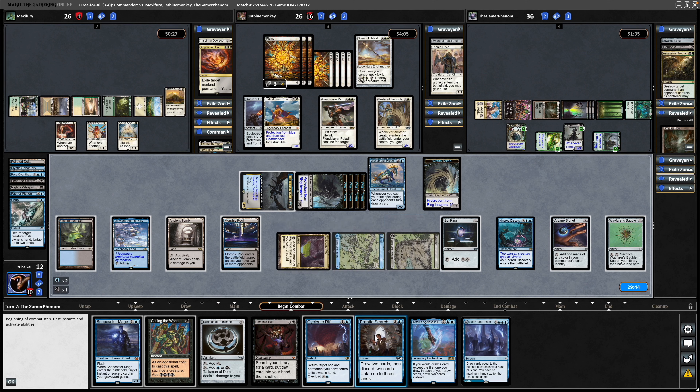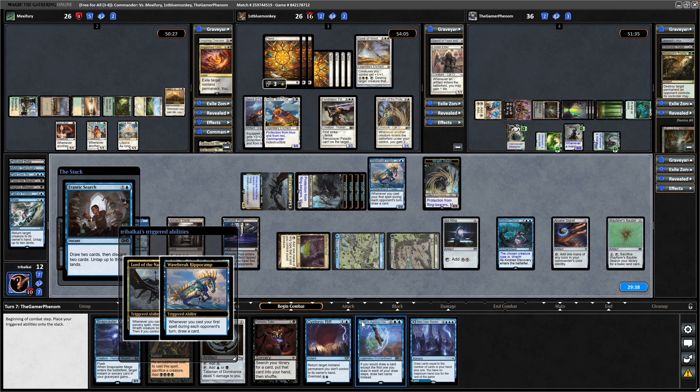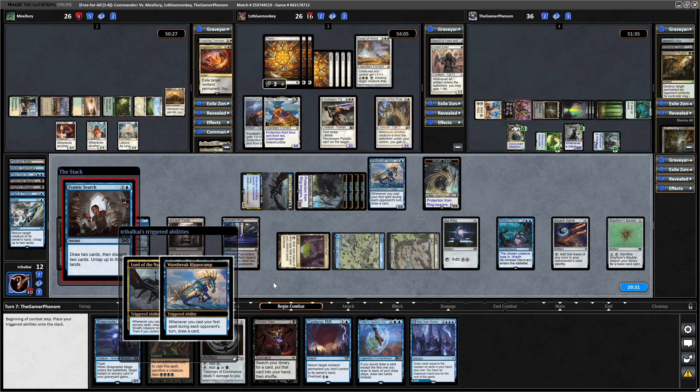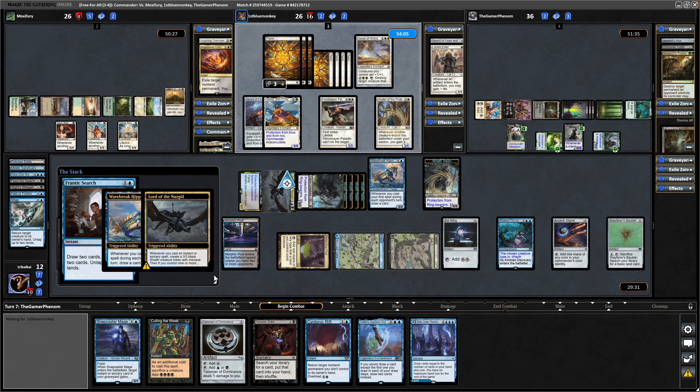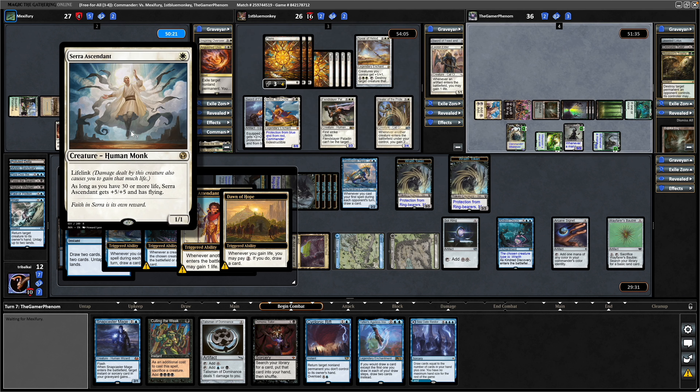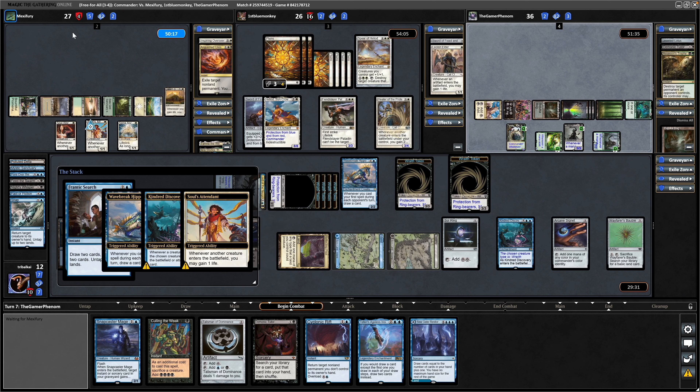Let's go for the Frantic Search. We can still afford — even if our opponents manage to do something to us here — we can still afford the overloaded Cyclonic Rift. So make another Wraith which will draw us a card, and the Hippocamp draws us another card as well. We don't need to worry about the Serra Ascendant getting buffed by the 30 life again thanks to the Rift in our hand. We see a Lightning Greaves — three of our opponents manage to get rid of Lord of the Nazgul at some point. The Malachir Rebirth will protect it as well. And then we'll loot two to the Frantic Search — some removal in Baleful Mastery. Get rid of the Talisman and the land. Untap the three lands we used to cast the Frantic Search.